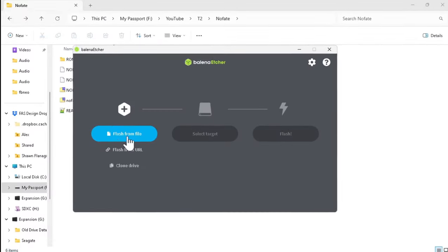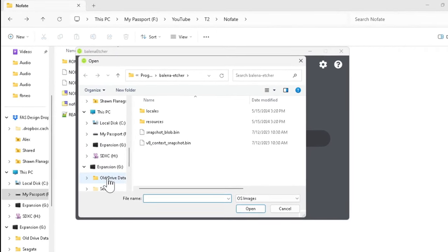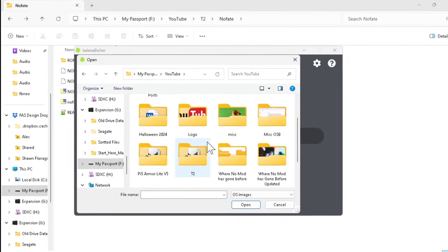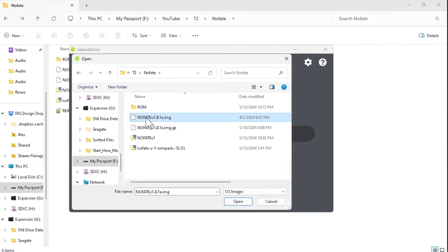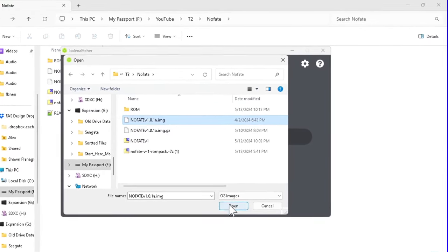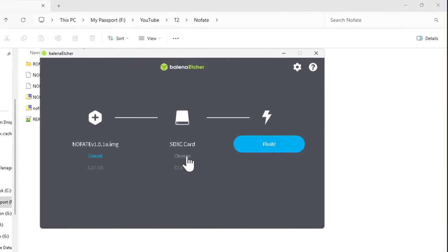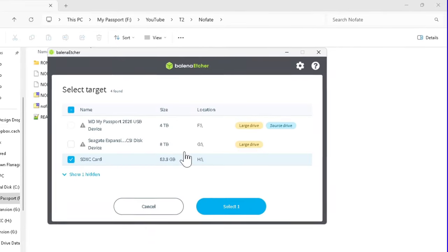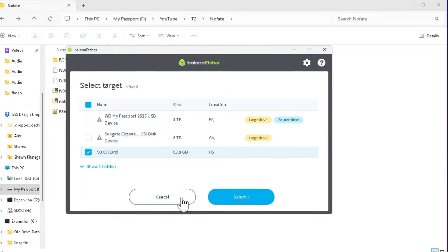After you've downloaded all of the needed files, you'll need to insert your SD card into your PC and open Etcher or a similar program. Once you have Etcher open, locate and open the No Fate image. We'll next need to select the SD card we will be using — as you can see, Etcher has found and selected my 64GB card. Please make sure you verify that you are writing to the correct card. If you select the wrong media, the image will overwrite any data you had.